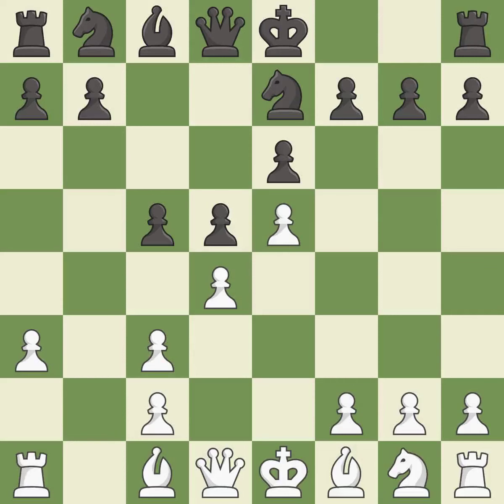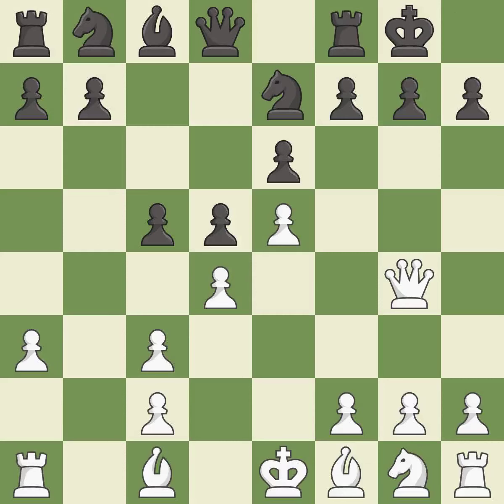Ne7 develops the knight and prepares castling. Qg4 develops the queen, supports the d4 pawn, and attacks the g7 pawn. This defends the attacked pawn. This develops a bishop off its starting square, getting it into the action.